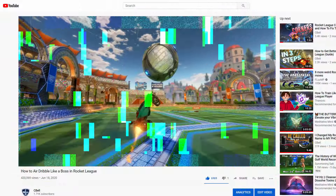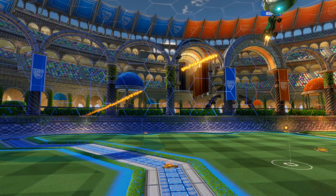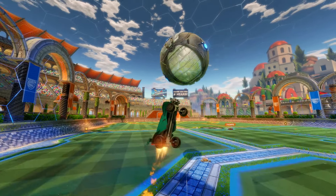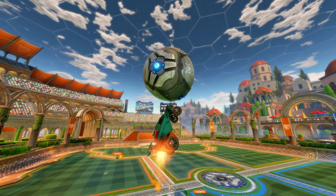I want to go over the chip to air dribble that we saw in the first clip. When I saw this player do this shot, I realized that even though I can do a standard air dribble, I wasn't even close to doing what he did. The chip to air dribble is one of the best feeling shots in the game. The first thing this player did was double jump as the ball hit the ground — this gets the ball in the air quickly and gets his car to accelerate to about the same speed as the ball.